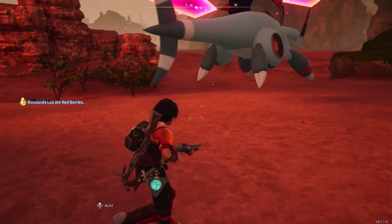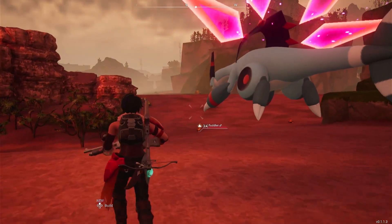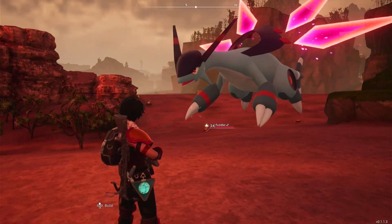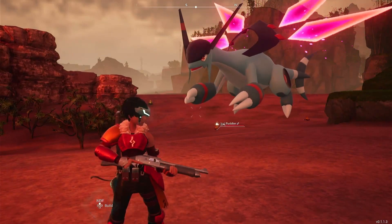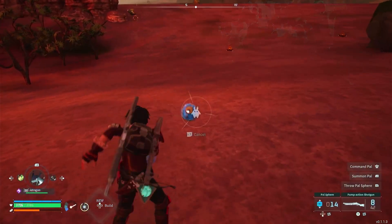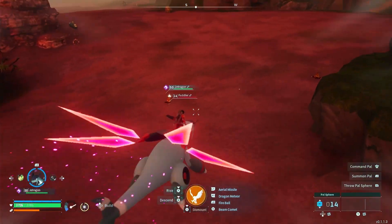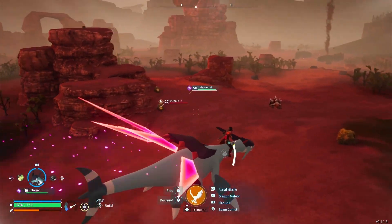As you approach the late game in Palworld, you're going to need a lot of high quality PAL oil. The main reason you're going to need this is for polymer, and once you've got polymer you're going to be able to craft the computer chips. You're going to need these if you want to catch Jet Dragon and be able to ride him, because you need 10 computer chips, which is a lot.